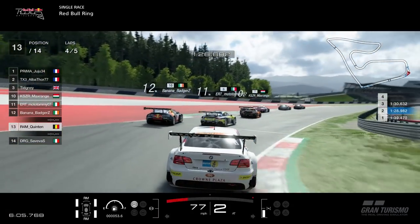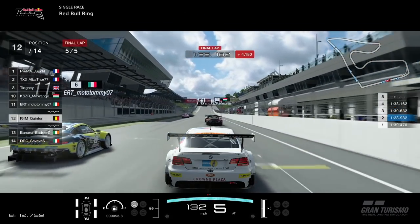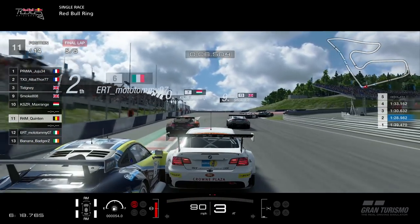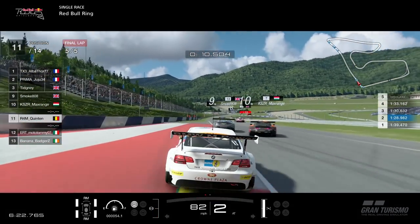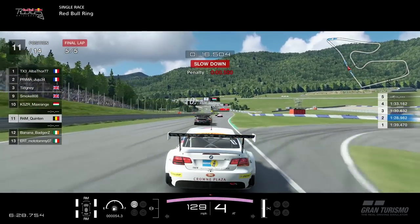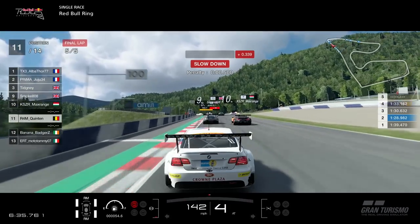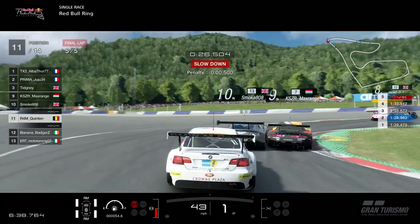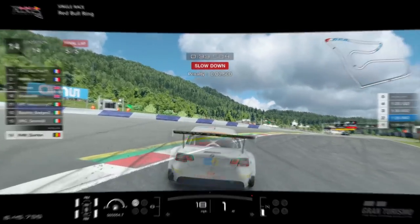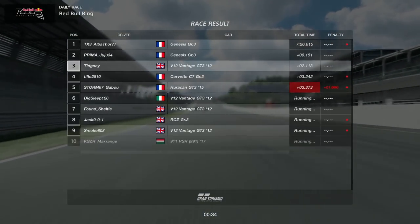It looks like Smoke turned in on Bananas — the red bull liveried Aston Martin — sending him off, which caused somebody else to go off. That's why we had that huge gap. They've got dirt on their tires, causing understeer, so they have to slow down. Quinton with a magnificent pass — absolutely beautiful driving. Unfortunately Quinton runs wide at turn one getting a penalty, and then Badgers gets absolutely punted from behind — Quinton's Race B is over.